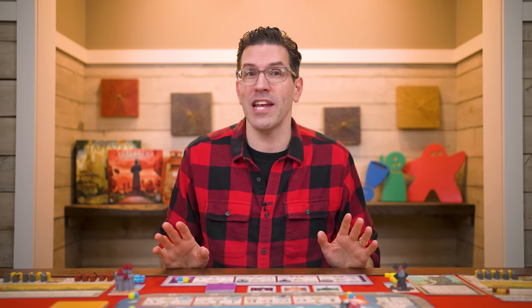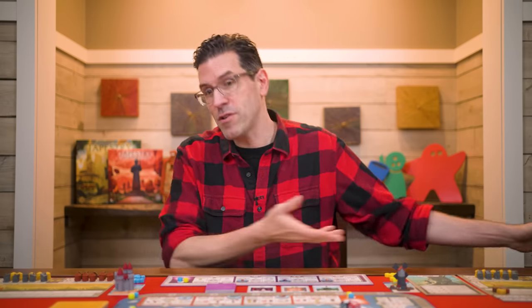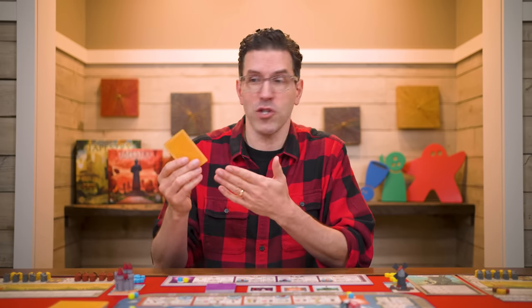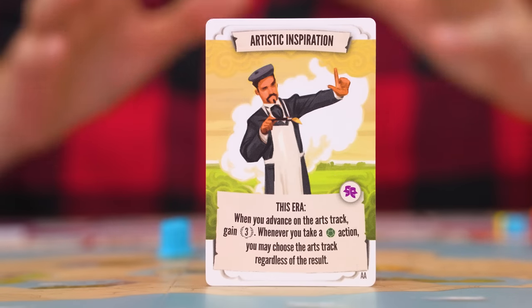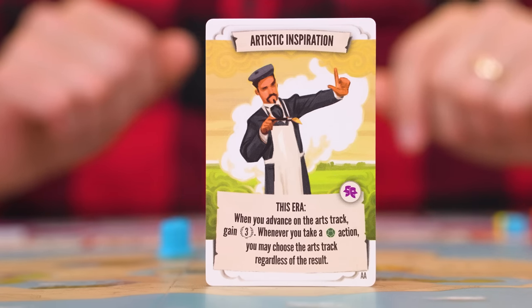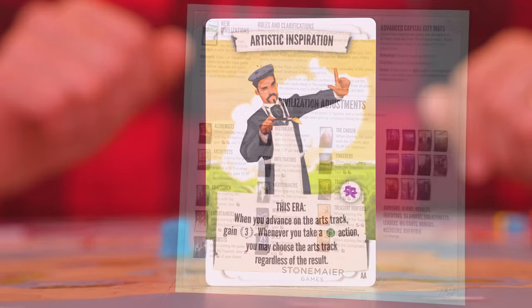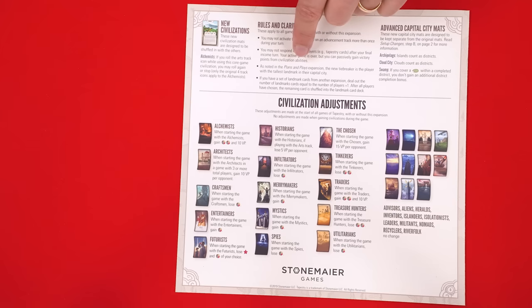If you decide you don't want to play with the arts track or inspiration tiles in a future game, you don't have to separate all the expansion components out. Instead, if you draw a tapestry, tech, or civilization mat that refers to the arts track, just discard it and draw a replacement. If you want to remove only the arts track components, look for any showing the arts track symbol and remove them. To remove the entire Arts and Architecture expansion, remove any components showing the double-A symbol. Also, on the back of the rulebook there are updated tiebreaker rules and adjustments to original civilizations to help improve game balance.